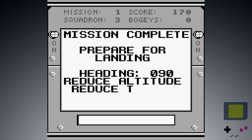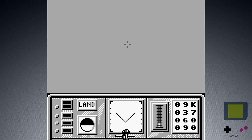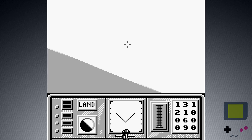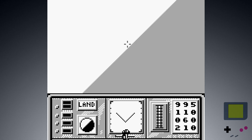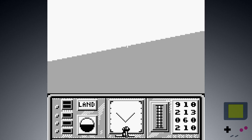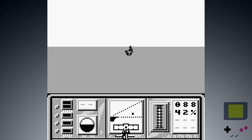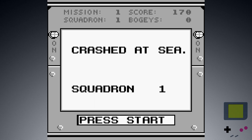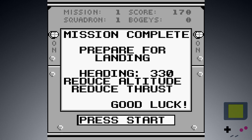Heading 090, reduce altitude, reduce thrust. Good luck — yeah, I'm not going to be able to land this thing. Am I right side up? Oh god, they don't tell you anything about what's happening. What did I do? Gotta get this thing down. Out of fuel — that's a thing? Come on! Let's see if I can land. I don't know why I'm trying to do this, this game is not good. It's certainly not unplayable — I've been able to do what the game asked me to, at least when it came to the mission. If I can land, this game gets an extra point. The game is doing a terrible job at explaining anything. Not only can I not find a guide, but all I can find is people talking about how difficult it is to land and play and do anything.